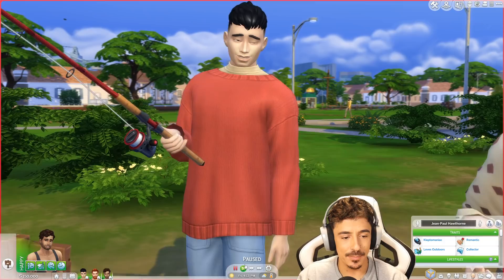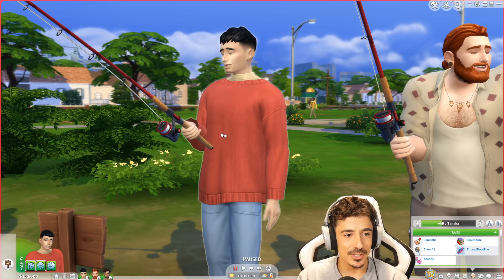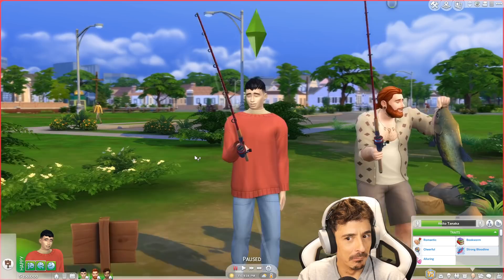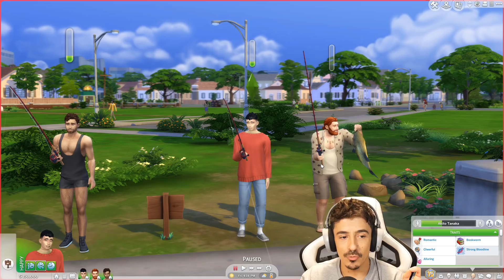Moving on to his roommate — this here, my darlings, is Akito Tanaka. I nearly called him Akita, which is a dog breed. Akito is gay. I reckon Jean-Paul is straight, but he has questioned his sexuality before and maybe dabbled. Akito is definitely gay.